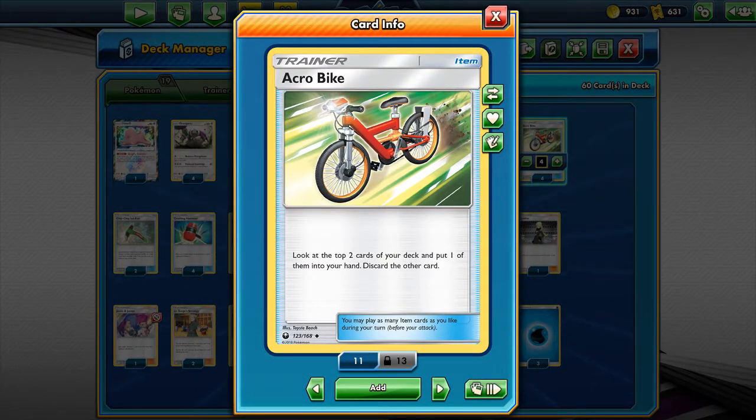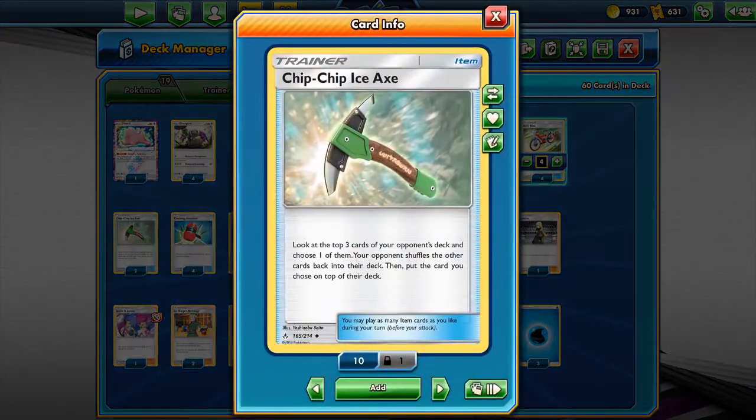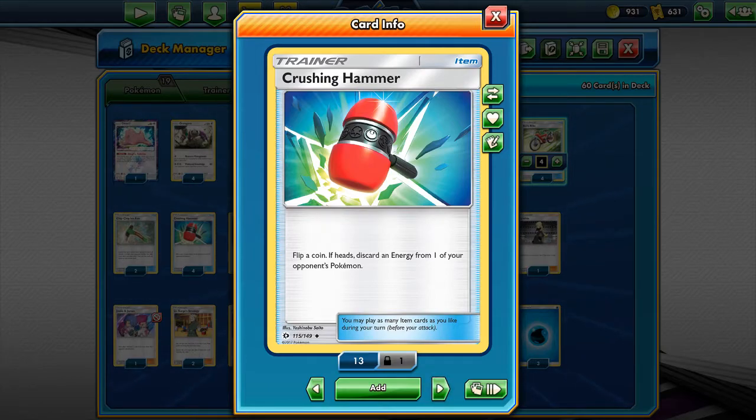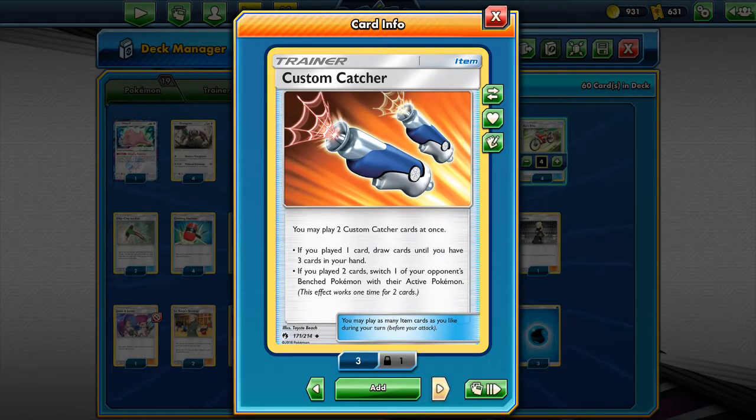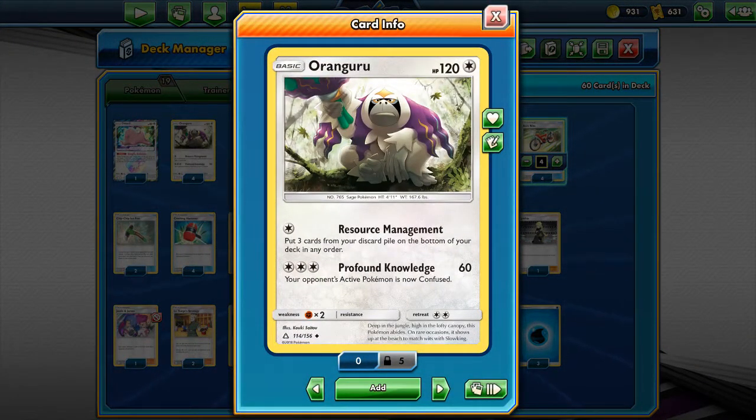Acrobike is an additional consistency engine — they look at the top two cards of their deck, and it works great with Resource Management. Chip Chip Ice Axe lets them look at the top three cards of your deck and rearrange them, so you will always dead draw. Crushing Hammers keep looping back until they run you out of energies, then they'll try to deck you out. Custom Catchers let them bring up whichever Pokémon they like, and they can always get these cards back — so you're always in a position where you can't attack, have no energies, can't control your top deck, and have zero or limited cards in hand.